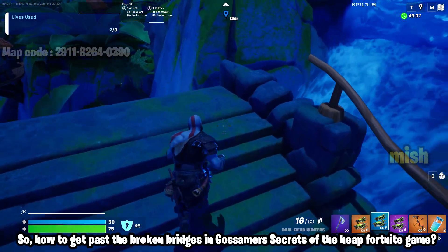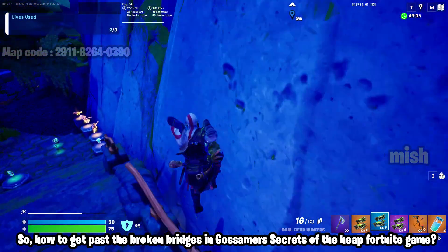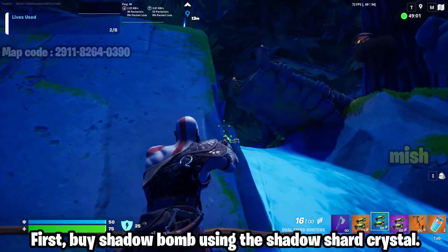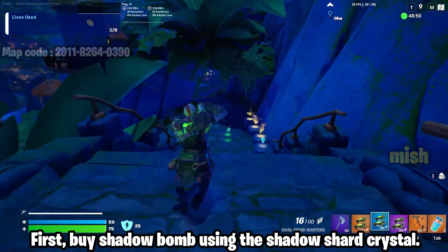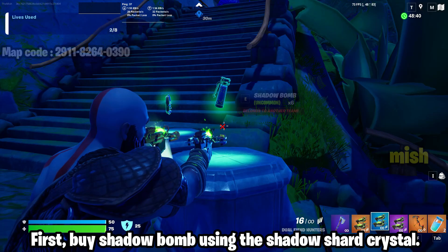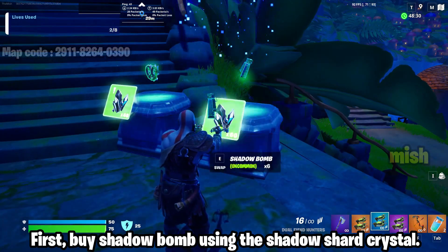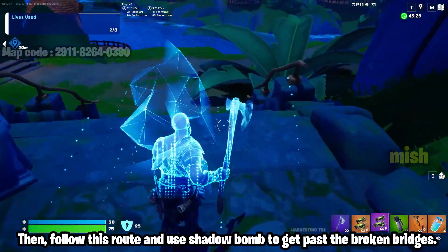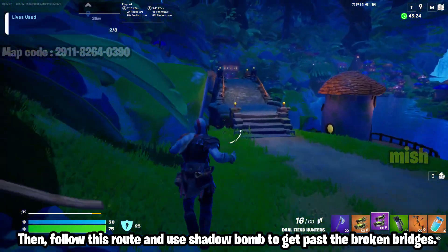How to get past the broken bridges and Gossamer's Secrets of the Heap in Fortnite. First, use a shadow bomb with the shadow shard crystal, then follow this route and use the shadow bomb to get past the broken bridges.